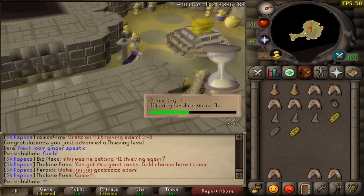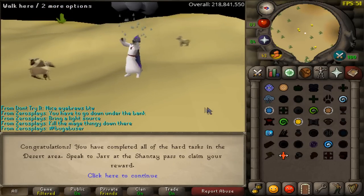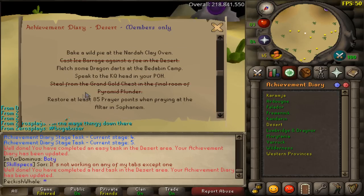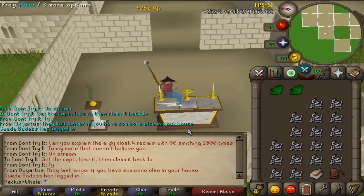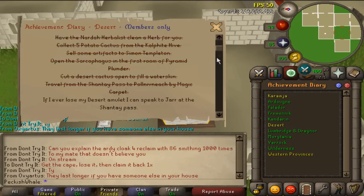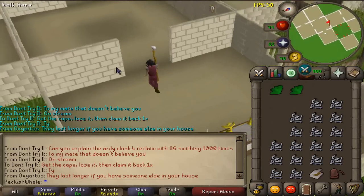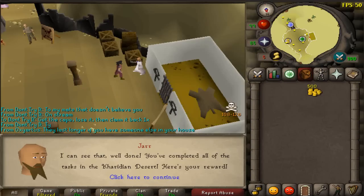There we go — easy, medium, and hard desert diaries all completed. Just the elite to finish off — need a couple of boosts. We've managed to achieve 85 Prayer — the final requirement of all the desert achievement diaries. When we go and do this one we have finished the desert elite diary. We get ourselves the desert amulet 4 — and the desert amulet 4 gives us some pretty awesome benefits. Give me that desert amulet — thank you very much!